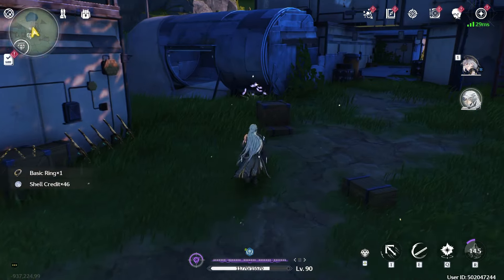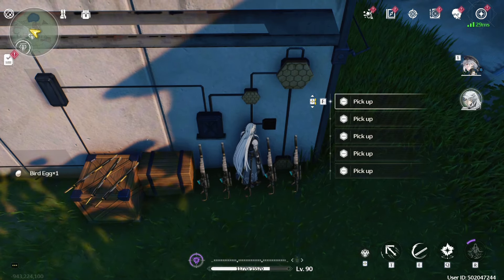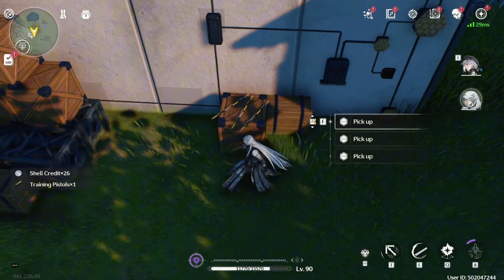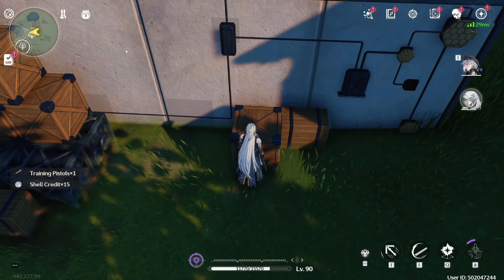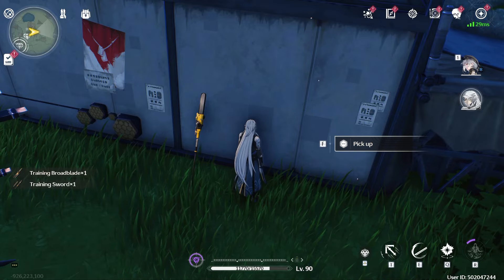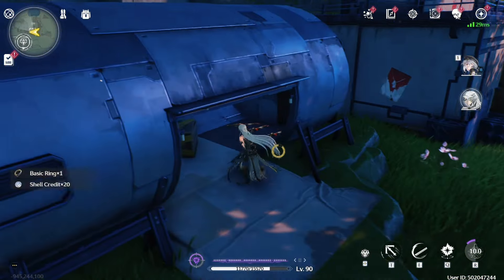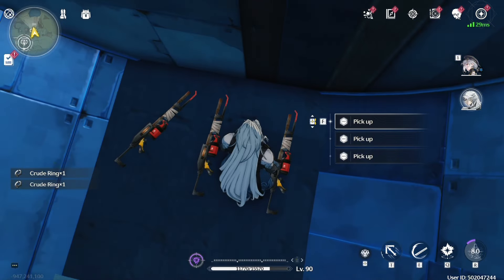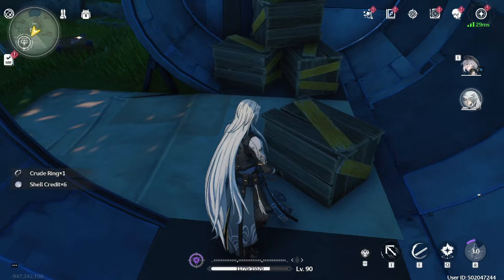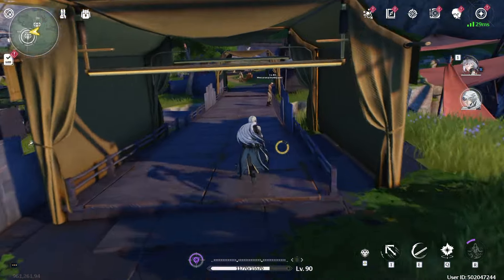You're going to notice a bunch of weapons stacked against walls, on boxes, on the floor — you can just pick these up and trade them in whenever you need to level up some weapons. There are a few here, a few across from there next to the big chair where the cat is sitting, and some in this trailer over here too. Break these boxes as well — they give you shell credits. You could also use shell credit food if you're short on shell credits to boost that up every day.